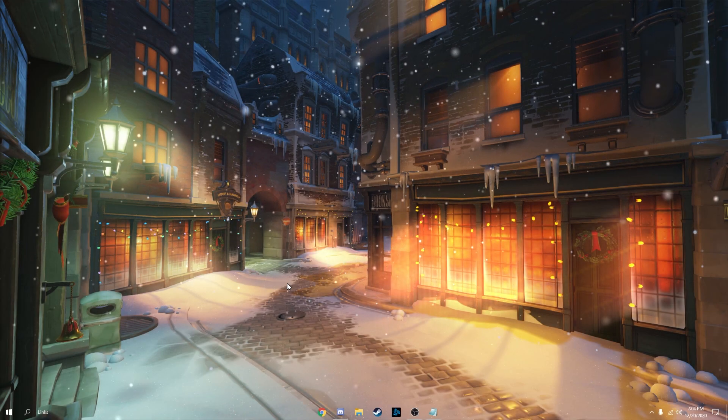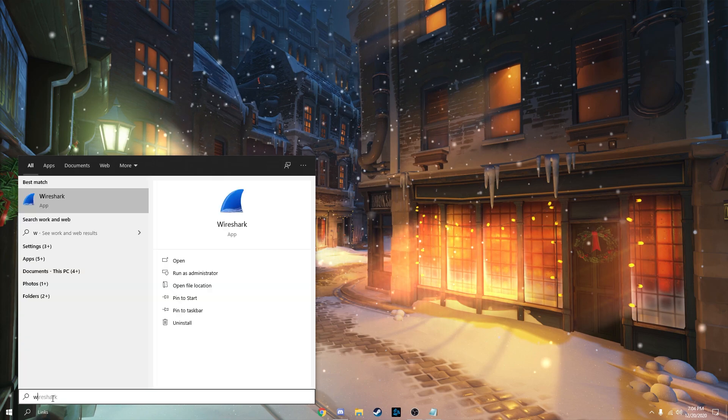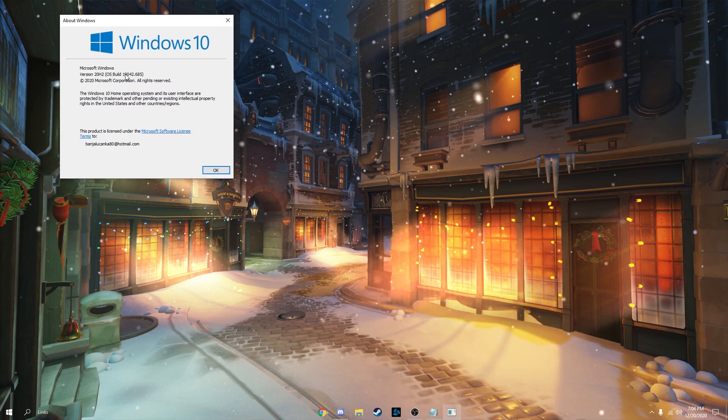I'm going to show you how to get more FPS in FiveM. First, make sure you're on the latest Windows Update. The latest Windows Update is version 20H2, OS build 19042.685.